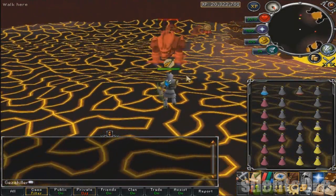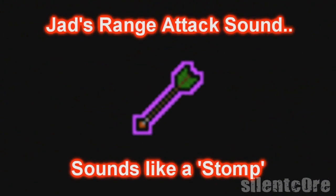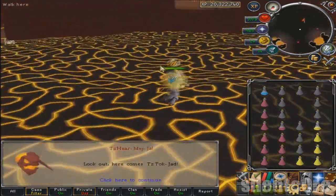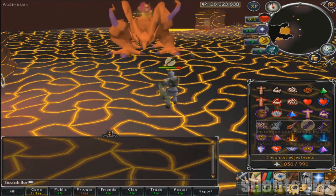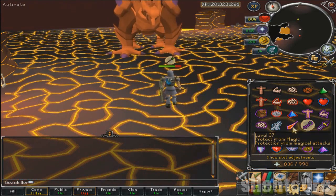It's very useful to know the sounds of Jad's attacks, because as soon as you reach wave 63 Jad will start attacking you without you knowing where he is. Jad's range attack kind of sounds like he is stomping his feet, which is actually what the animation is doing. His magic attack sounds like a sparkly sound and it's very distinctive. The animation for his range attack is Jad stomping his front two feet — when you hear and see this, protect from range as quickly as you can. His magic attack animation is Jad tilting his head back, which then produces a fireball that you should be able to see very clearly. When you see and hear this attack, switch to protect from magic as quickly as you can.